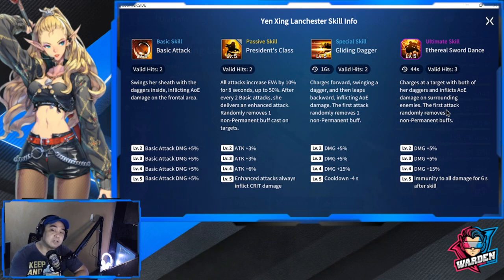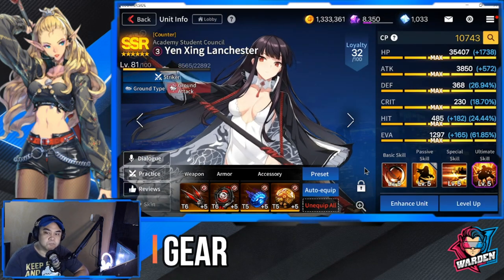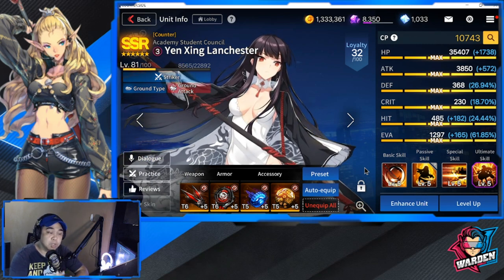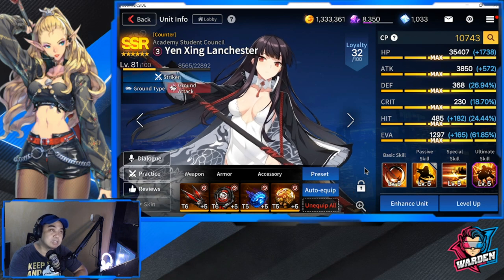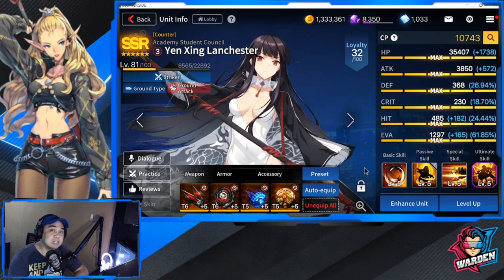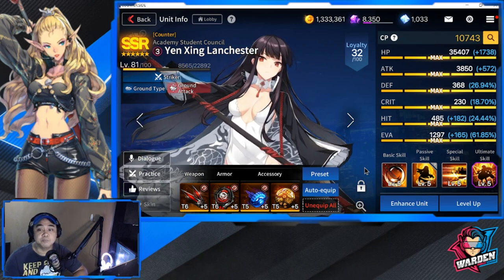Now let's look at her gear. Her ideal gear set would be CDR — cooldown reduction — or Skill Haste. Her build objective is not really to deal damage through basic attacks but through her skills, her special and ultimate, and to apply debuffs on the back line. CDR is the primary recommendation. If you don't have any CDR sets, you could mix evasion and attack gear to bolster both her attacks and her evasion.